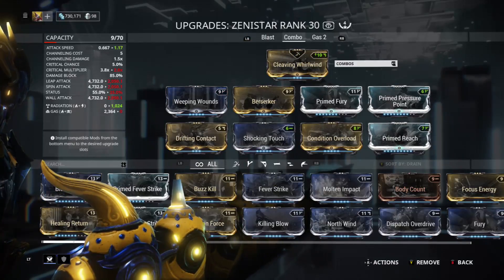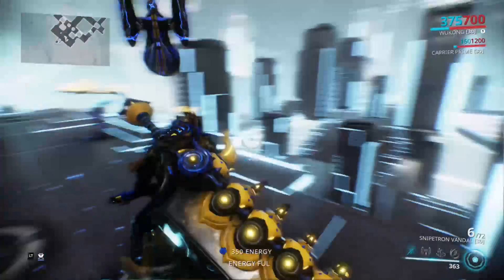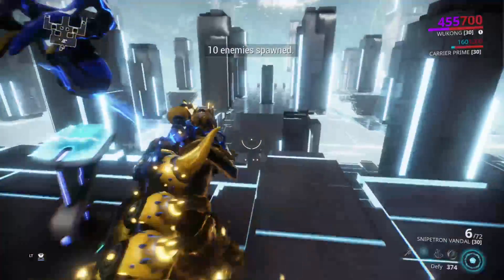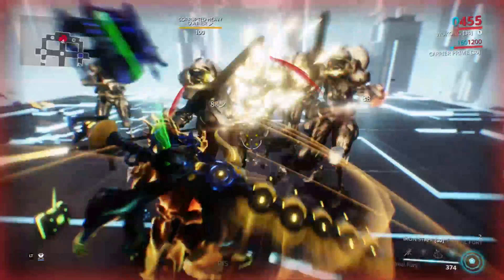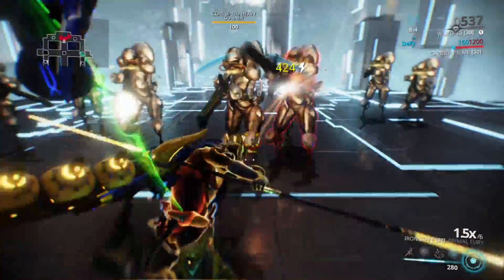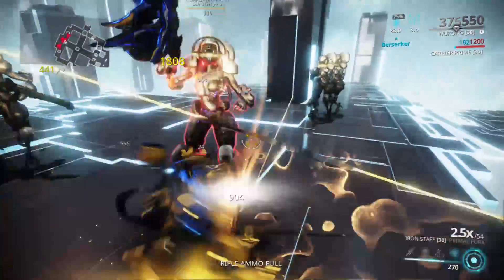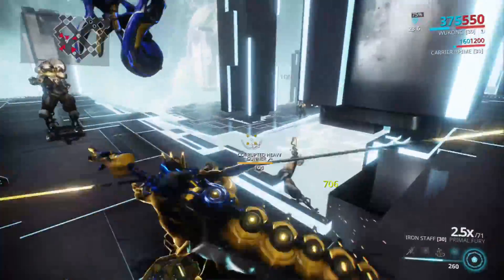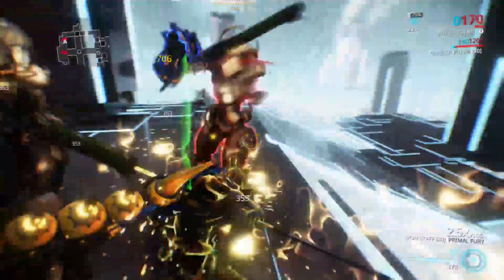With the combo build it does a lot more damage a lot faster over time. As you can see with Wukong, I don't know why he doesn't get used as much — especially because you can get him so early. I think you just need to be MR2 and if your clan has the research done in the dojo he's available to you. You can see how much faster it is with this build as opposed to the gas build.